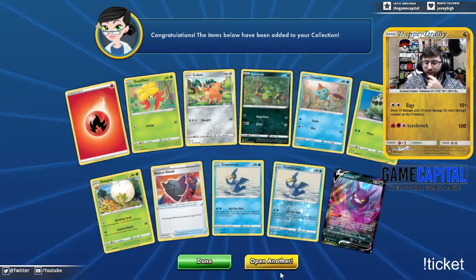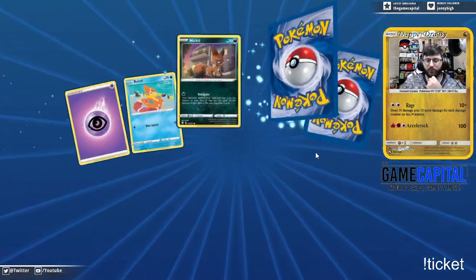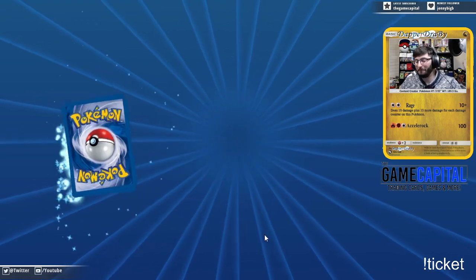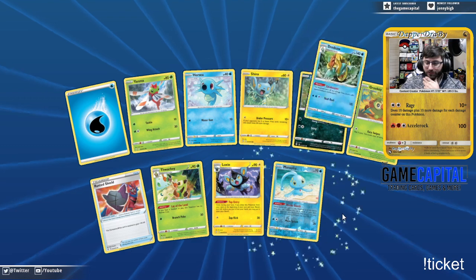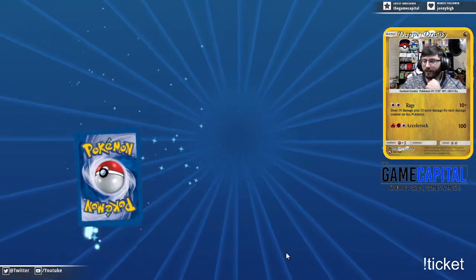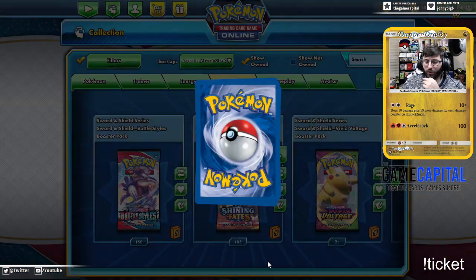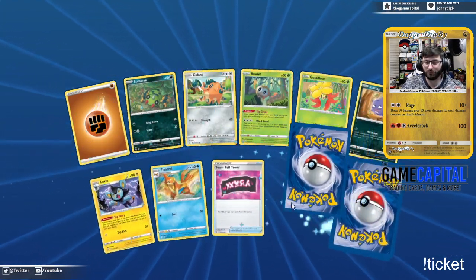Crobat V — finally, plenty of those to go around for people. A nice little Shinx and a big old Greedent V. Has anyone done anything with Greedent V? Manaphy and a Dreadnaw — yikes, these packs are getting a little cold. Need to switch. Also, way too much grass in this set — can this set chill out on the grass mons? Probably not — there are significantly more of them.